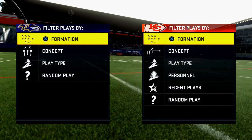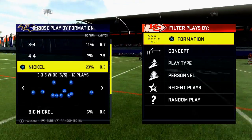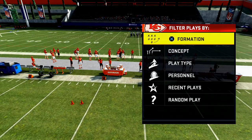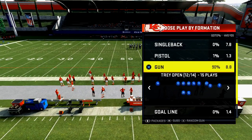In today's video I am going to teach you how to beat man-to-man defense in Madden 20. One of the defenses that I think is really effective at stopping the pass is the cover two man spy, so I want to talk a little bit about it, especially from the gun spread.